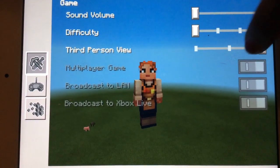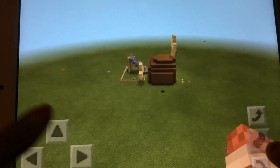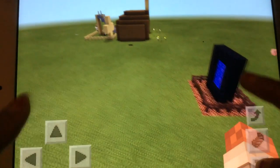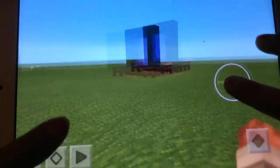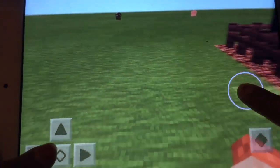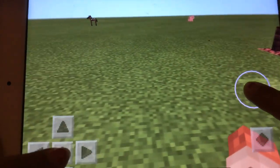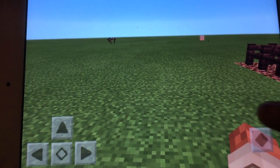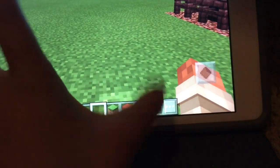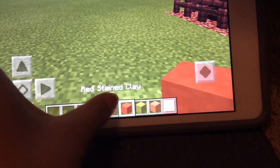Okay, so what we're going to be doing today is building a huge flower pot in Minecraft Pocket Edition. What I built over here is a Nether portal — maybe next episode, if you guys want me to show you how to make one, I will. We're not going to the Nether today though. Is that a horse? Oh yeah, that's a horse. Okay, back to what I was saying — what you're going to need is some hardened stained clay, some lime stained clay, some red stained clay, and a grass block.